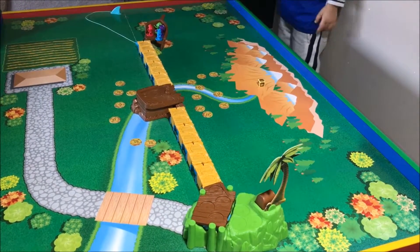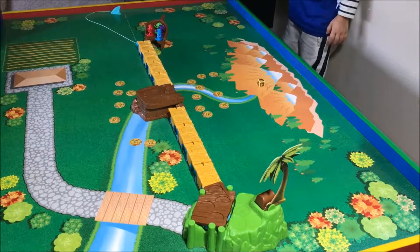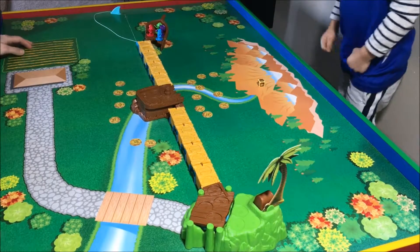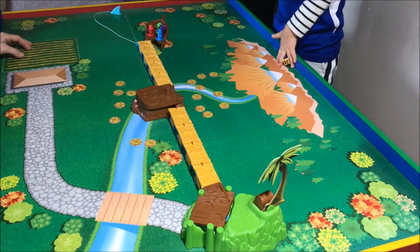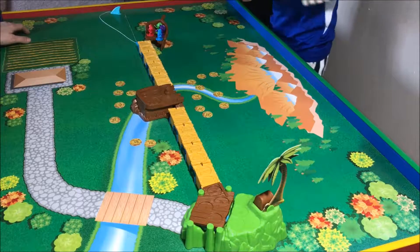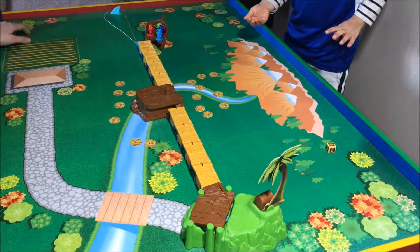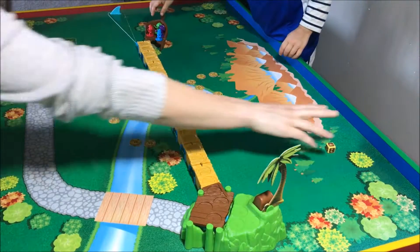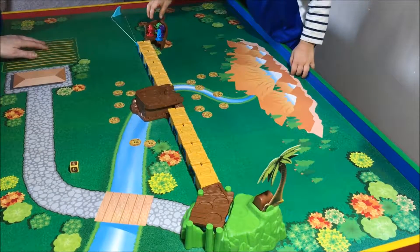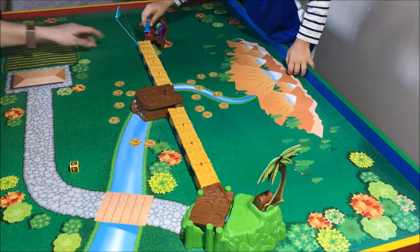Okay, press the treasure chest to begin. Roll the dice. We gotta do it quickly, Evan — because the shark is going to eat us! Four — okay, move four spots. I'm done. Mommy's turn, five. Okay, go five spots: one, two, three, four, five.